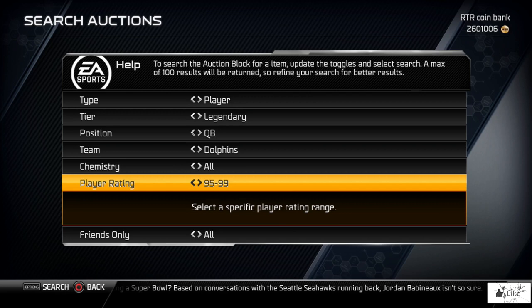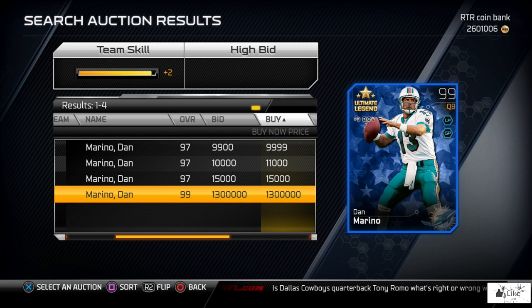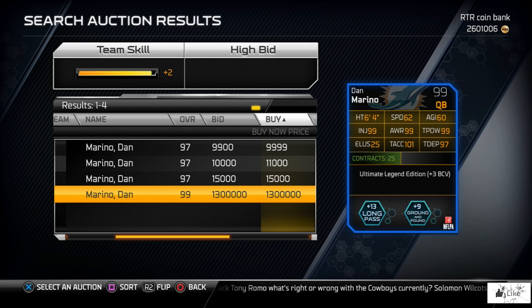What's going on guys, welcome to another Madden 25 Ultimate Team video. We have a couple new Ultimate Legends released into the game this weekend. We're going to start it off with Ultimate Legend Dan Marino, currently going for 1.3 million on the auction block, so let's go ahead and flip out this card.